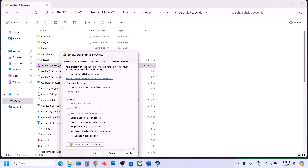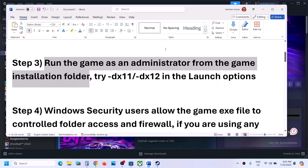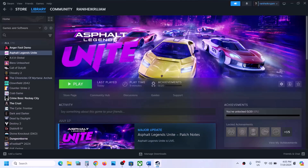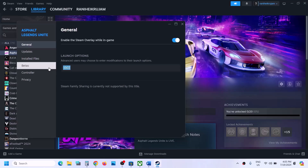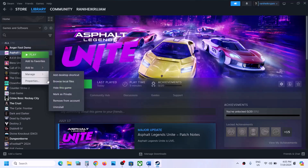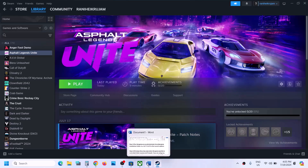The next step is to try DX11 or DX12 in the launch option. Right-click on the game, select Properties, and go to the General tab. In the launch option, type '-dx11' and launch the game to check. If that does not work, go back to Properties and type '-dx12', then launch and check. If still not working, remove the launch option text and follow the next step.